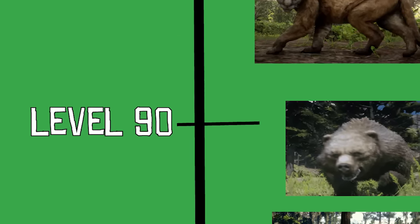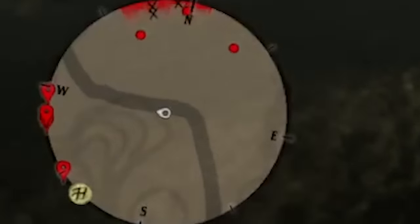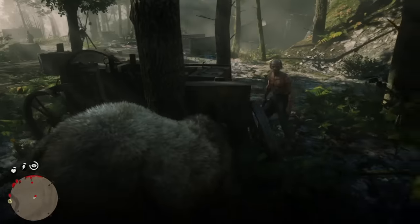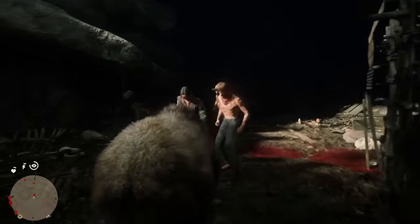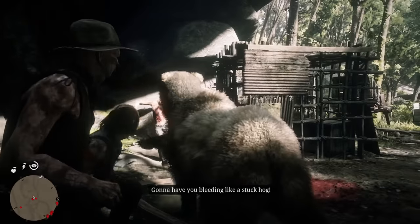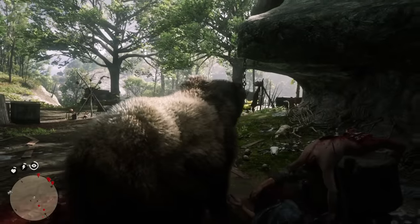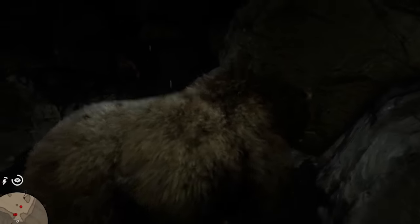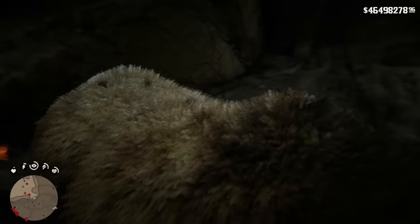Now we make our jump to level 90 — a grizzly bear. Looks like we've got some people here that are being pretty violent. I want to see if I can clear out the entire cave. Can I even go in the cave? Unfortunately, I can't. I'm going to have to escape, otherwise my grizzly bear is going to be shot to death.